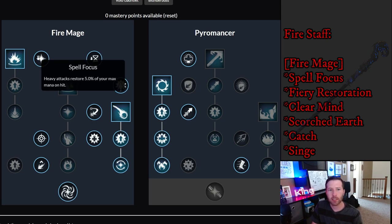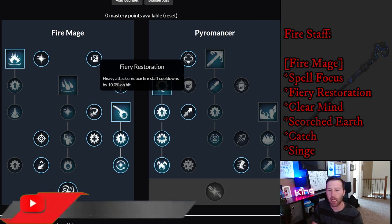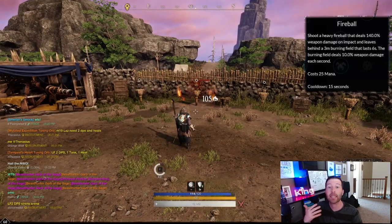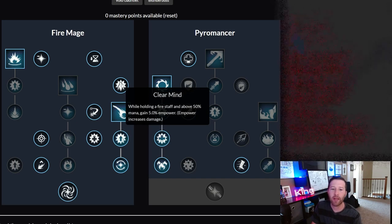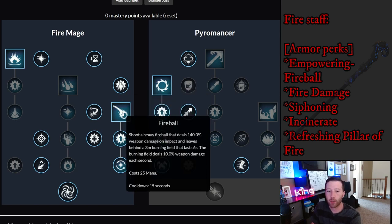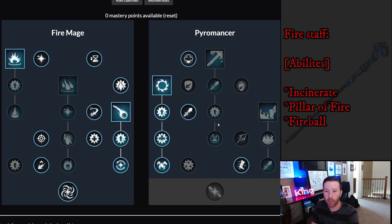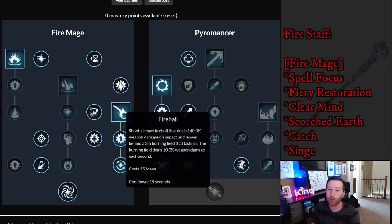On the Fire Mage side, first we take Spell Focus — heavy attacks restore 5% of max mana on hit. Then Fiery Restoration — heavy attacks reduce fire staff cooldowns by 10% on hit, helping you use abilities more often. You'll need to use a lot of heavy attacks to get the most out of this build. Next, Clear Mind — while holding a fire staff and above 50 mana you gain 5% empowerment, increasing your damage. Then Fireball — shoots a fireball dealing 140% weapon damage on impact, leaving a 3-meter burning field for six seconds dealing 10% weapon damage per second.